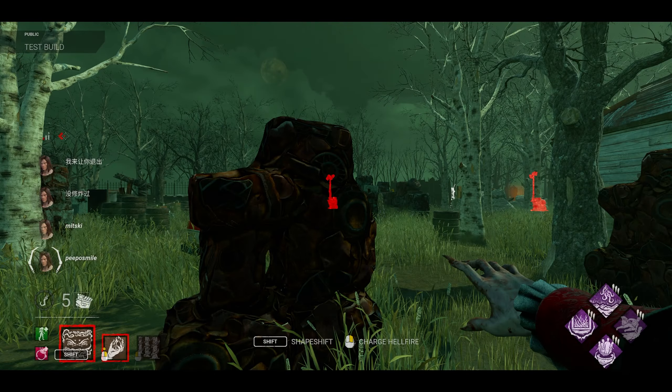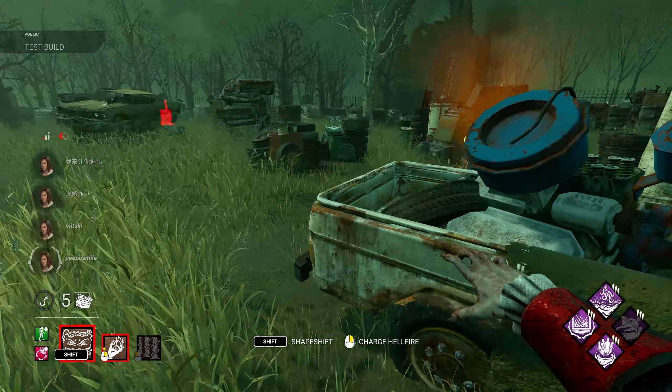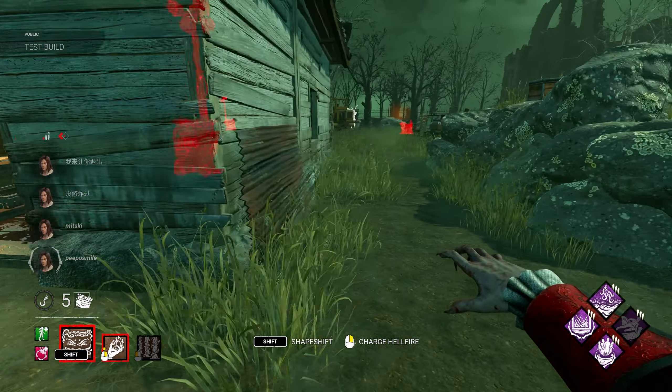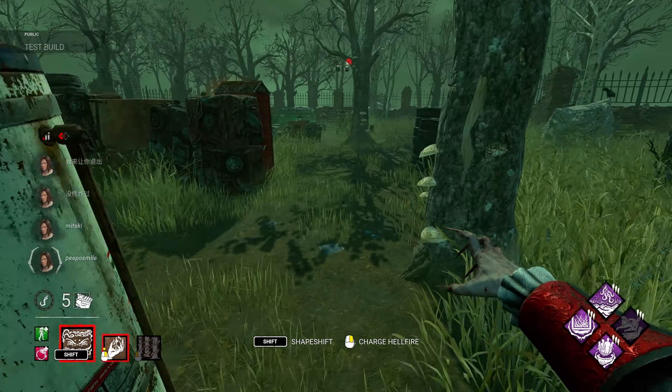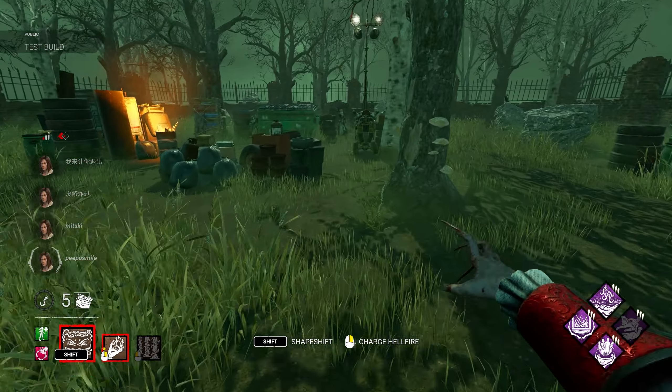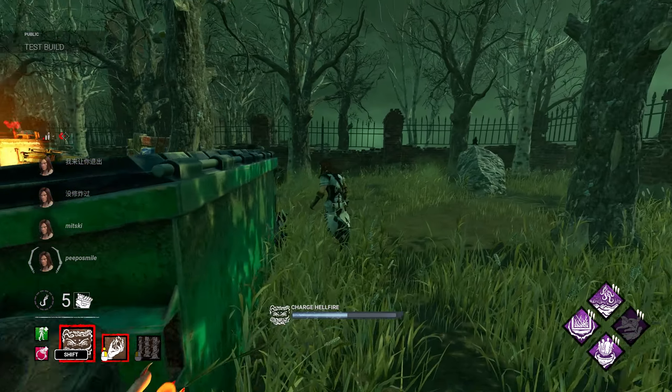All right, we got Wrecker's Yard and I'm trying one of his iridescent add-ons — I forgot what it's called — but basically when you use hellfire in vampire form, the fires home into survivors. They kind of lock in. I assume they go auto mode. Let's try here.